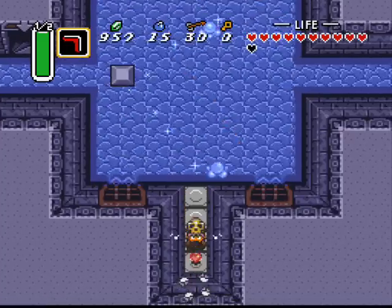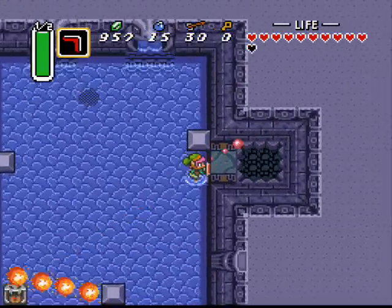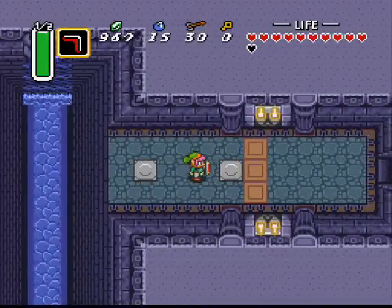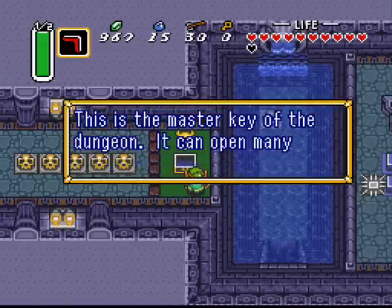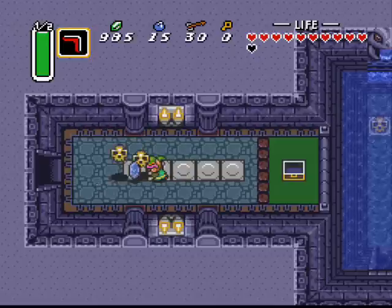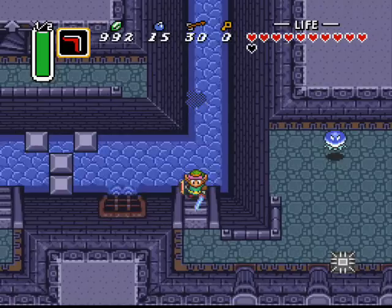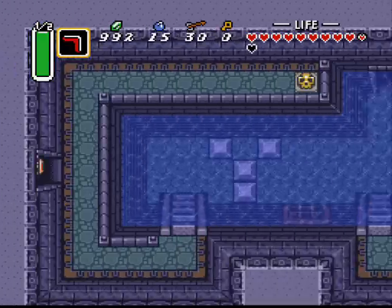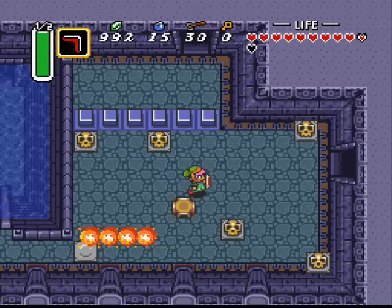Took a lot of damage there, but it's alright. Stupid Mario-esque fire bars! I charred the block and dodged it anyway. I guess I'll come over here — that was the chest I needed to get to. I think the other one just has like 20 rupees or something. I've already got all the dungeon items. All I need to do now is get the actual — and it's one of the best items in the game. Might actually replace the boomerang for me.